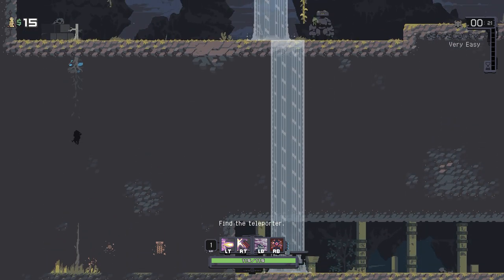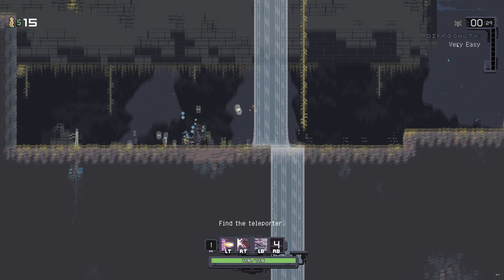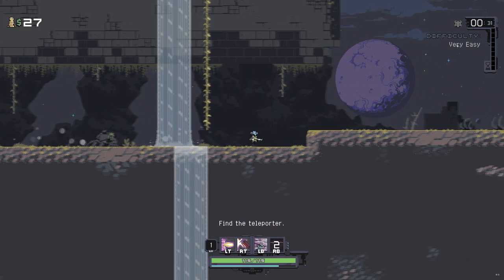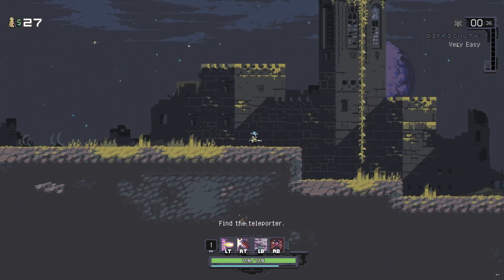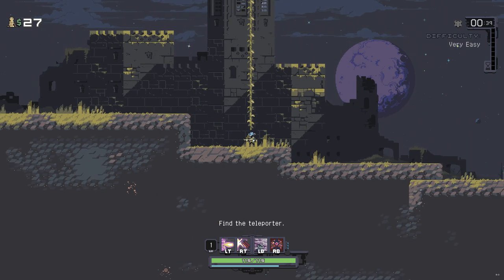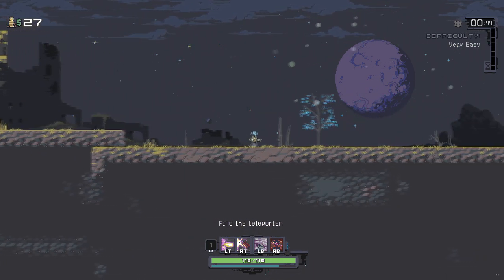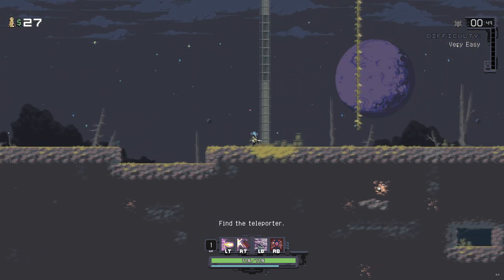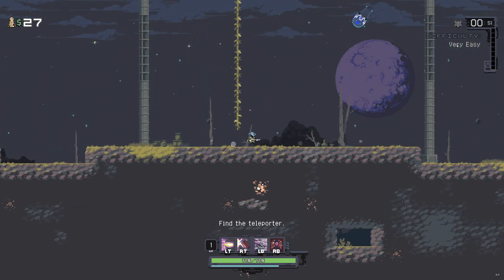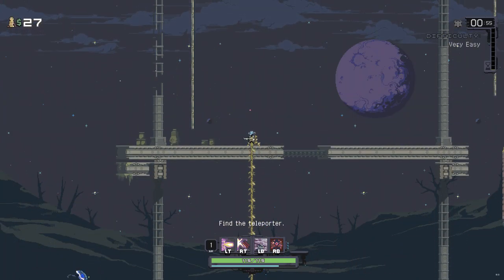I probably don't need to go back up this way. I need to just play better — of course it's a skill issue. Just try and get a victory out of the way. If we play enough runs, eventually our RNG and Jesus will favour us. Also need to blow my nose. Okay, nose problem has been sorted. Anything up here? Nope.